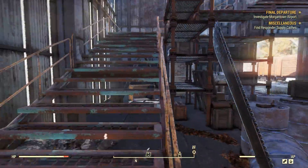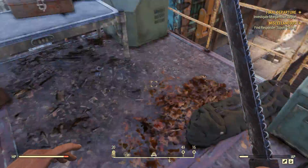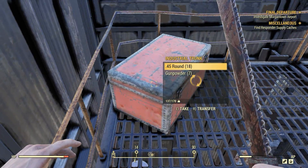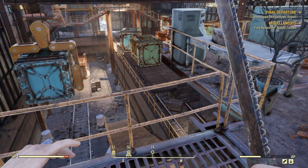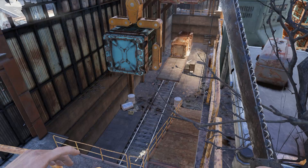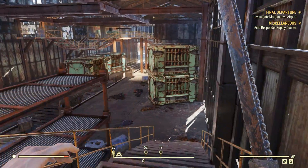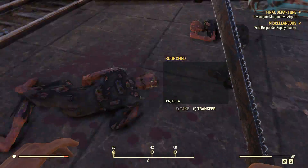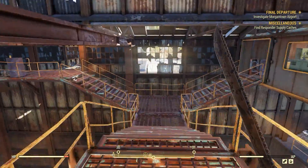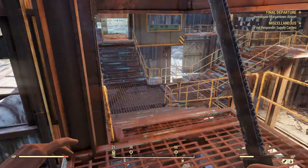There are apparently responder caches in this area which we may as well grab. Now, if you haven't noticed in the previous two episodes, it's very easy to get distracted in this game — oh, a stealth boy! Incredibly easy to get distracted. There is a lot to do — like, a lot a lot to do. I think there might be someone else here. We should be perfectly safe though — nobody's going to want to kill me, I'm just some lowly level six character.